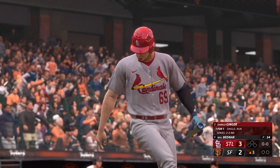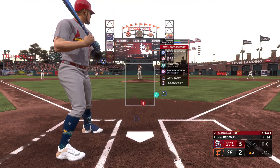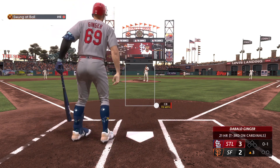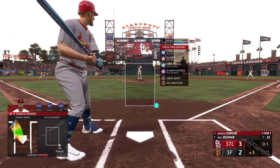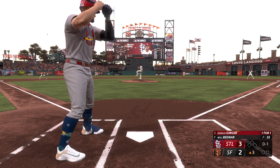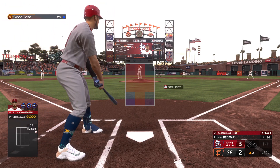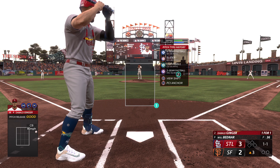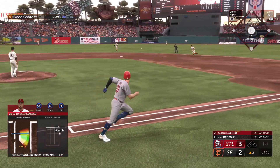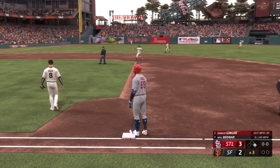Leading off the third inning here - one for one with a single and a run scored on my line score today. Will Bedner still on the mound for the Giants. First pitch is a curveball - had me way out in front, that was horrific. Now I can see his four-seamer tops out at 95 miles an hour. Second pitch is a curveball way outside, easy take, one and one. Third pitch sent back up the middle - another single to center field. That helps the batting average out a little bit.